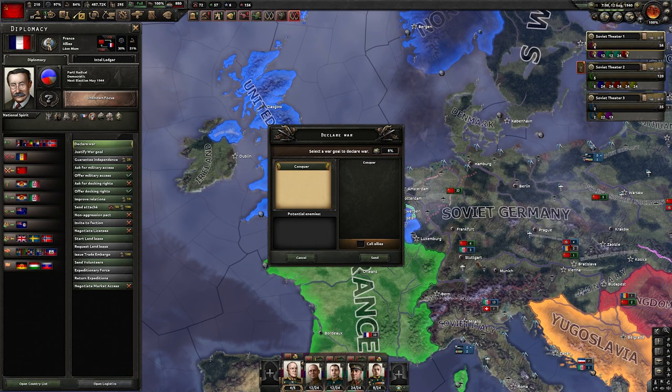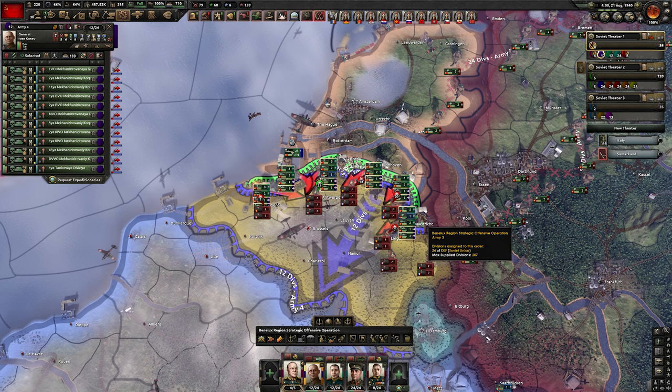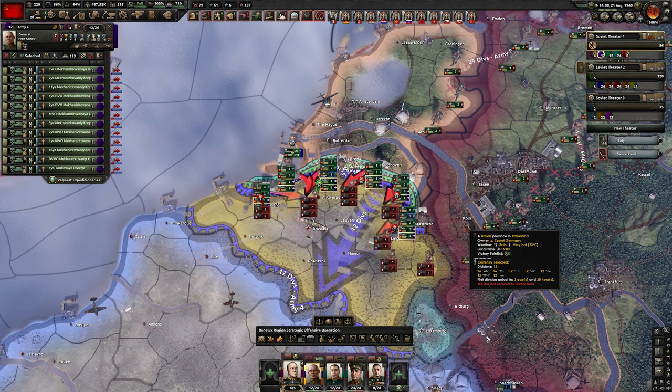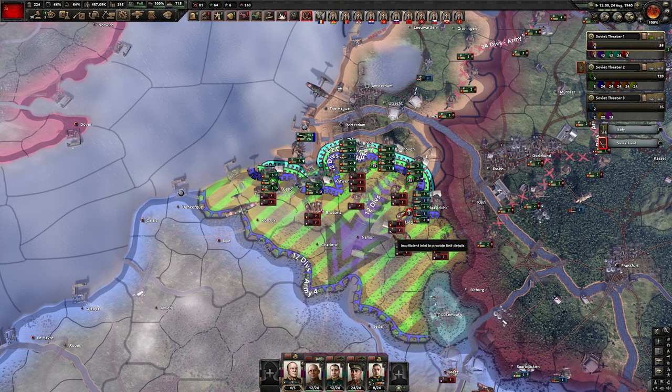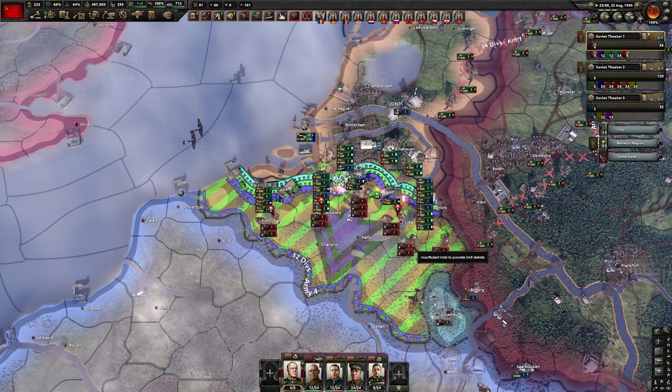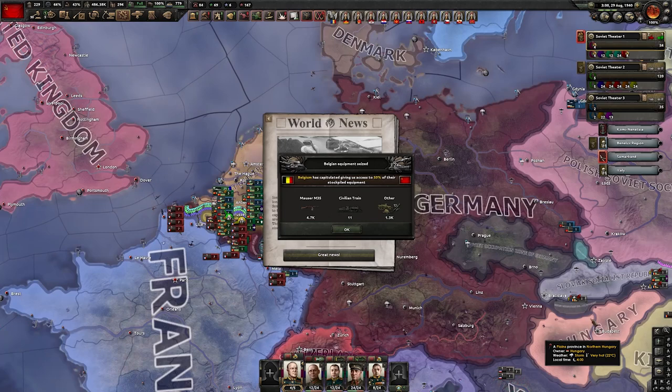We need France to call Belgium, and we also need to call the Netherlands into this war. They have a lot of divisions in here, so the first push will be hard. We need air superiority, and we'll get it as soon as our planes start redeploying. But we are doing it even without planes, because our tanks are too strong. This is quite impressive. Despite the red numbers, we are doing it with very, very low casualties. That's because we are pushing mainly with tanks. Belgium is down.